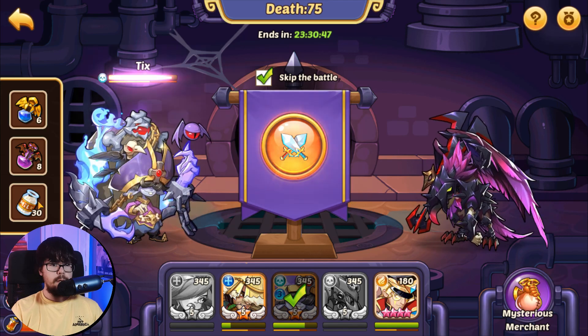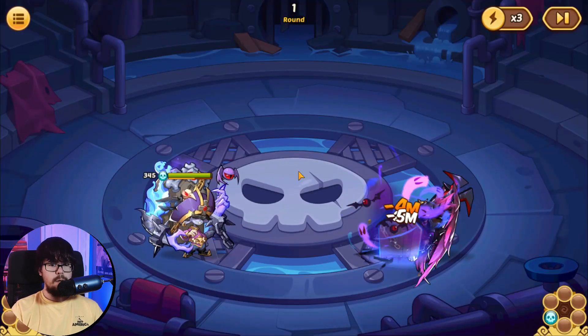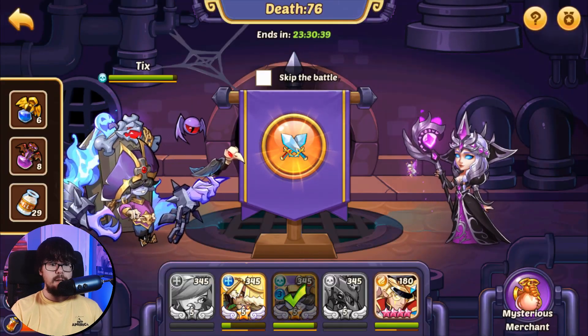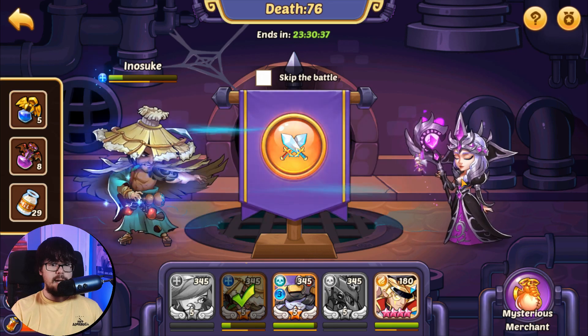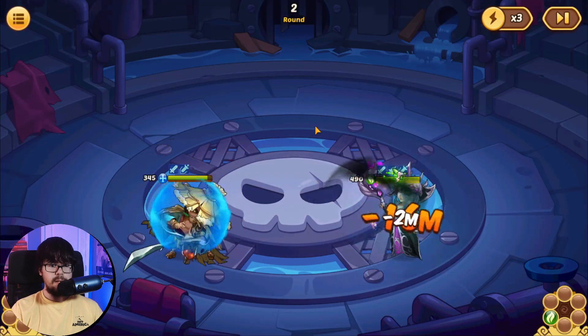Solo Horus — we can two-tap if he doesn't block, I think. Oh, we can one-tap Horus with this setup — that was huge! We get the energy refill. Can our Inosuke handle this Vessa to save our energy? That would be awesome — I honestly don't know.